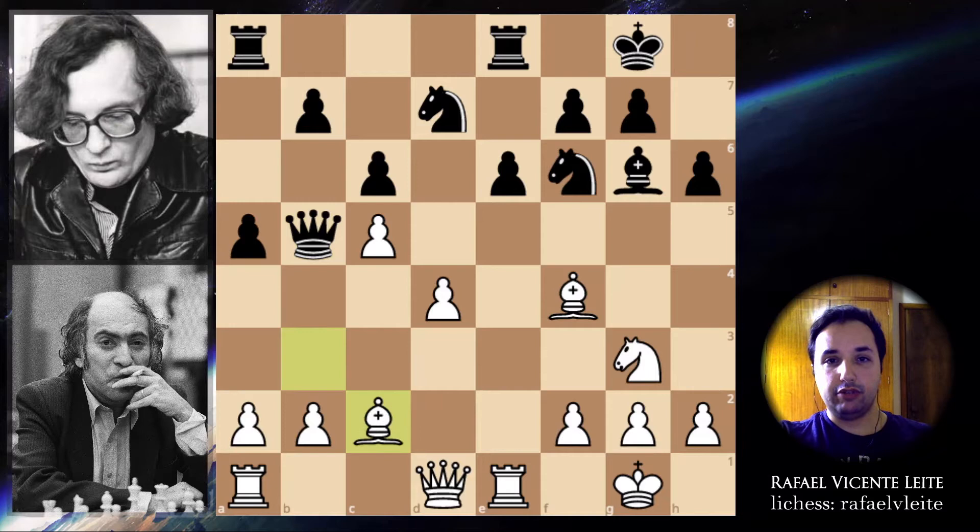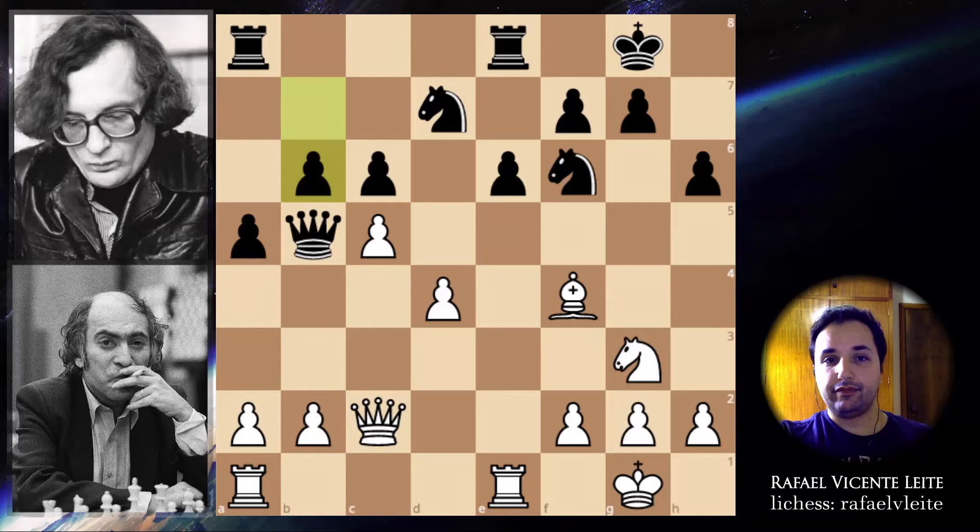And bishop to c2 — this bishop is offering the trade, and black accepts. So we have an exchange, and now b6, trying to create some space. Bishop to d6, defending and also restricting black's moves.